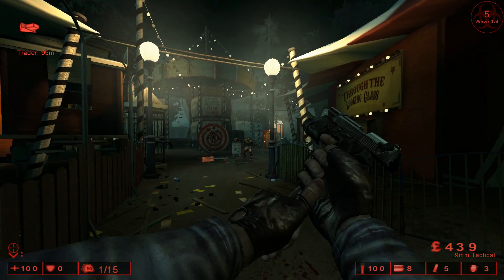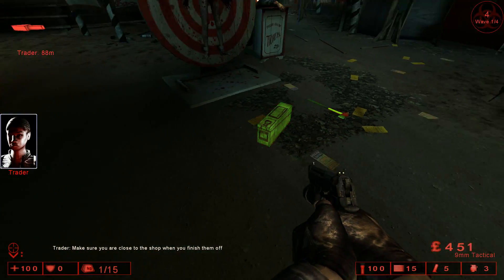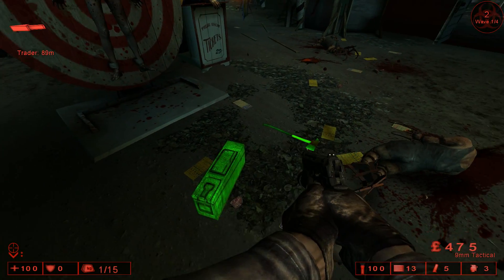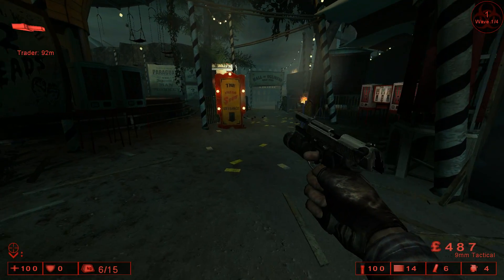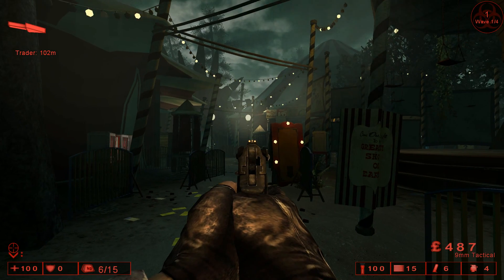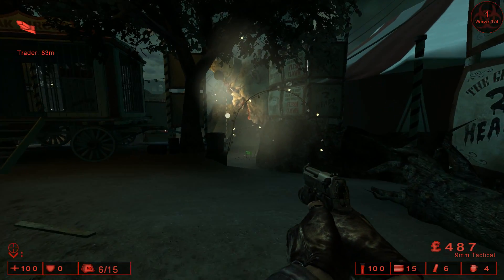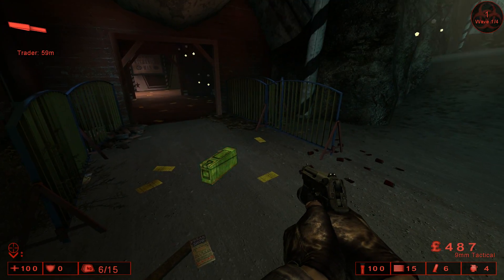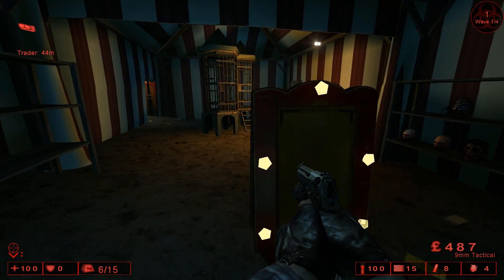As a sharpshooter, I get a massive bonus to shots in the head. In the levels, there are ammo boxes and sometimes weapons as well. I'm going to pick up this ammo box but not the axe. On the top right, you can see it's wave one of four and there is one enemy left. Instead of killing it, I'm going to head over to the trader. You have very limited time to actually get to the trader and sort out all your gear, so it's always a good idea to try and finish the wave off first.